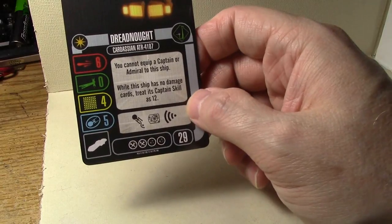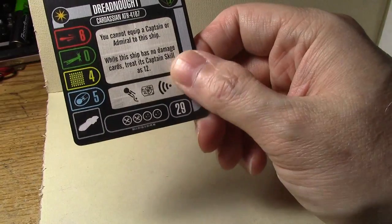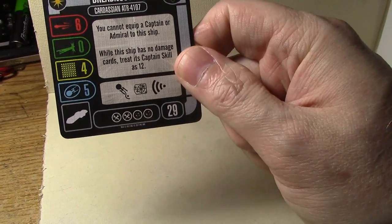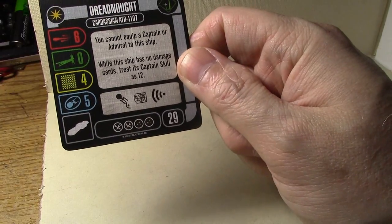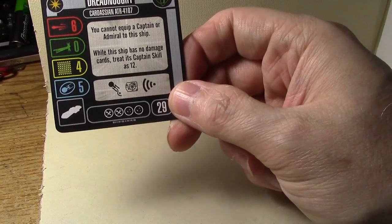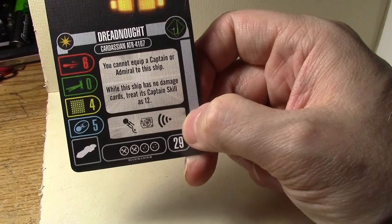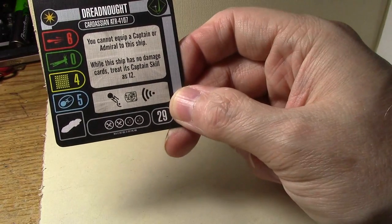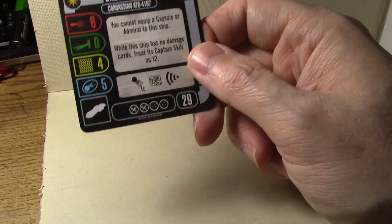The named ship, Dreadnought Cardassian ATR-4107: you cannot equip the captain or admiral to this ship while the ship has no damage cards, treated as captain skill 12. That is an absolutely fantastic named ability. It's only one point off what it would be otherwise with 6-4-5 stats, so it's still a one-point savings — one point better than nothing — with two tech and two weapons.